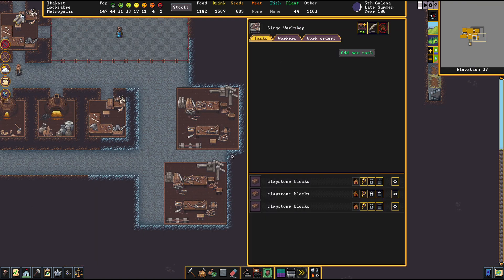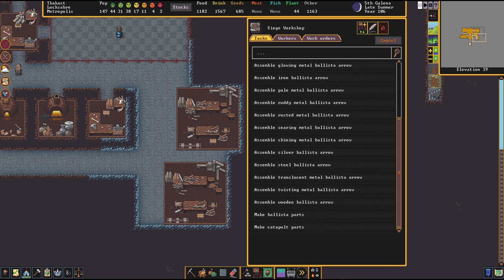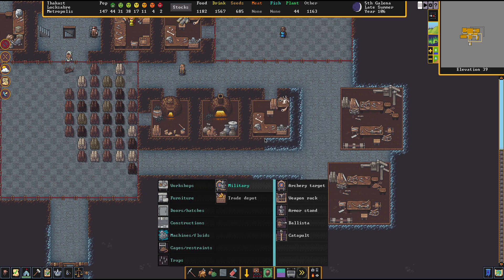You will require a siege workshop, and at the siege workshop we make parts for each of these weapons. The parts are made out of logs, and you require three parts per weapon — so that's three logs per siege weapon. Once you have created them, you can set them up via the military tab, where you find them.